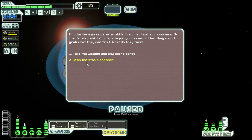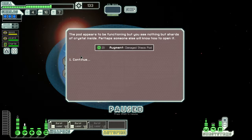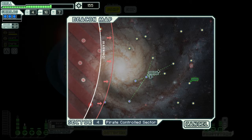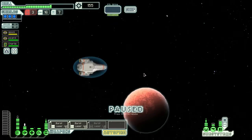A ship with life forms — we've got to investigate. Looks like a massive asteroid on a direct course with the reef. We had to pull our crew out — what do we want to grab first? Let's grab the stasis chamber. Augment — damage stasis pod. I forgot about that one. It actually doesn't matter — should have grabbed the scraps. You live and you learn.